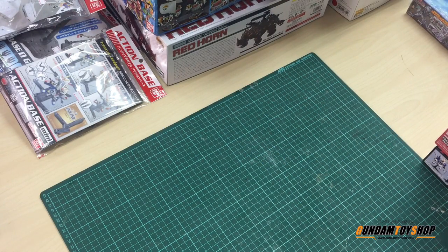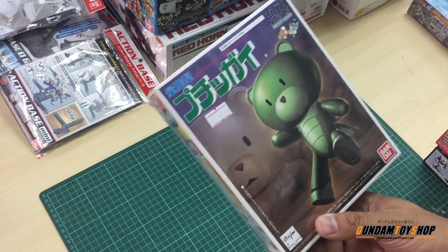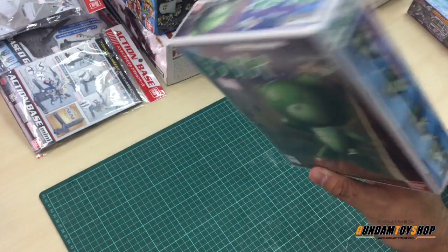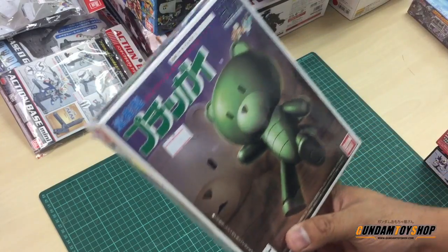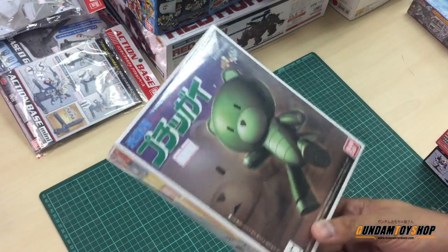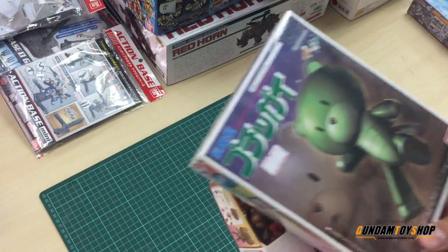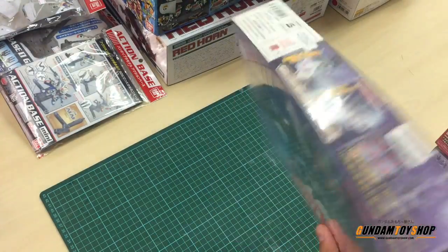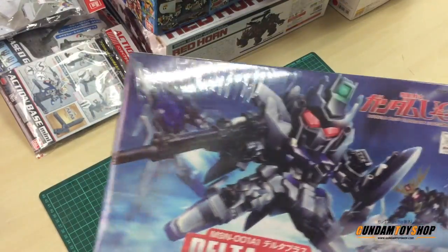Now we have a very special edition. This one — I don't know, some say it's P-Bandai, some say it's a rare production P-Bandai kit, because the packaging is very different compared to others. I haven't really done any deep research about this, so if you guys have any knowledge about this, do leave your comments. I'm not a green color fan, but the packaging is very striking. Delta Plus — this kit is huge, it's transformable, and color-wise it's okay for me. I prefer the HG variant, but this is very worth buying.